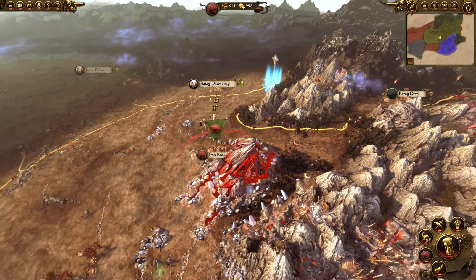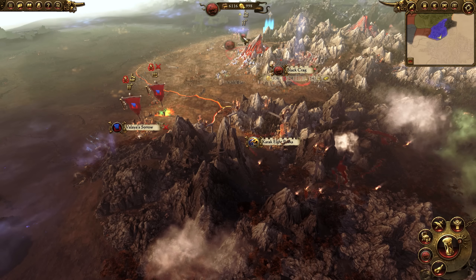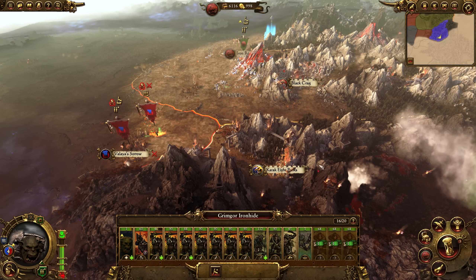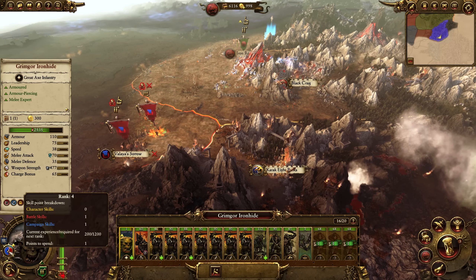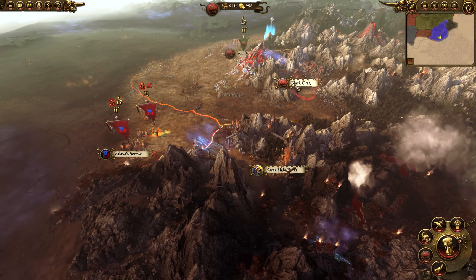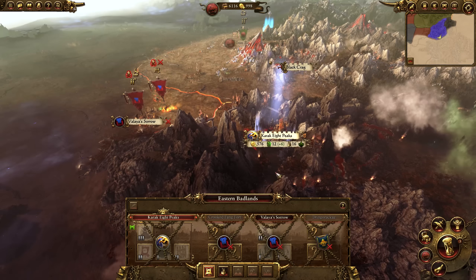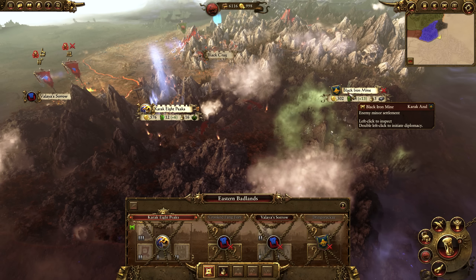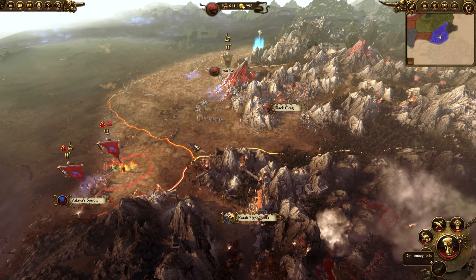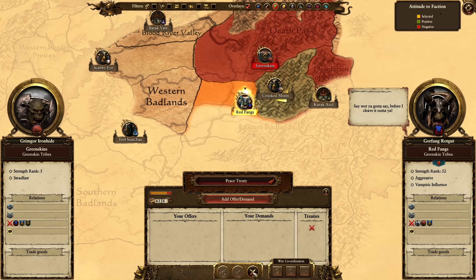Build five orc archer units. You'll need them for the quest battle because you're going to be fighting gyrocopters. Since the Beastmen update, they've been significantly buffed and are definitely a threat. If you try to go into that battle with just melee units, you will take heavy casualties and just be shooting fish in a barrel. Your one goblin archer unit cannot take on two gyrocopters and a gyro bomber — thus the need for orc archers.